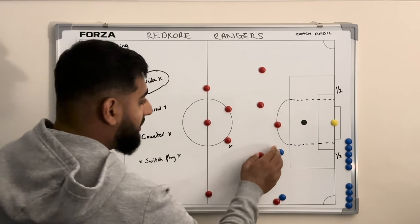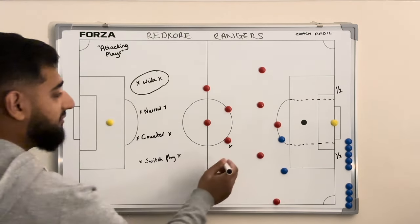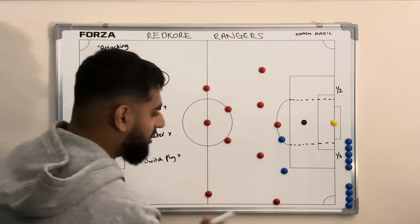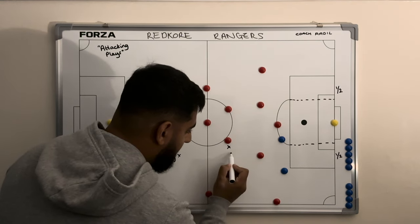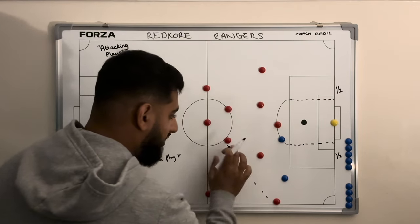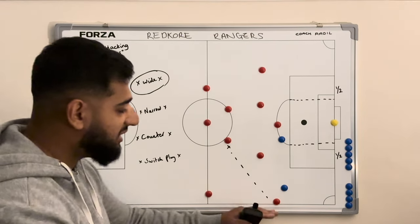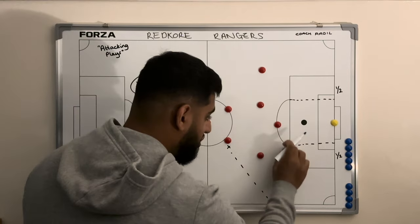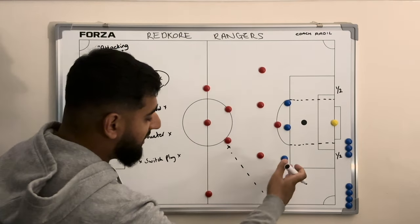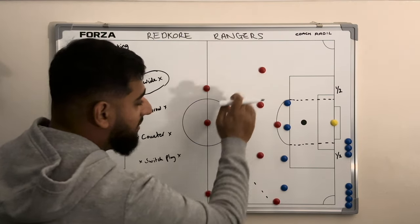Now let's say the other team decides not to press this man here. If the ball is here, I'd look for that first pass to come out wide. From here, this player is now going to close that gap because the ball is played there - it's a dangerous position. They're going to want to shift their whole back line over. You might have a back four set up looking more like this, shifted down to cover this player, cover the gap for the striker, but then leaving this player exposed.